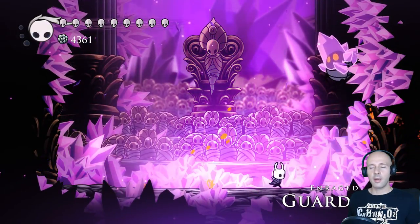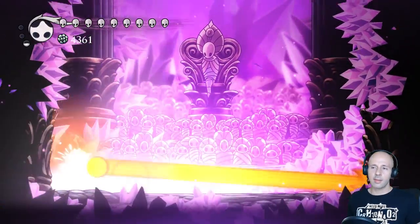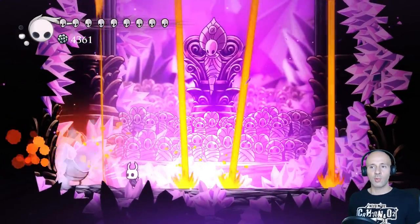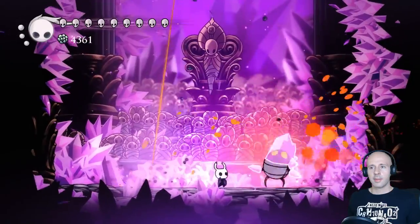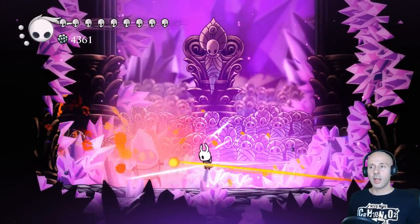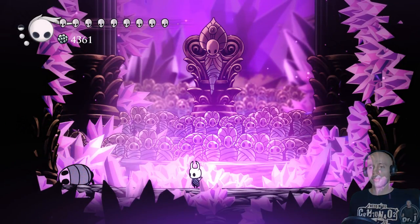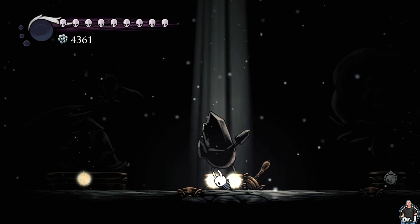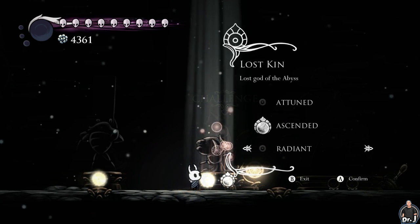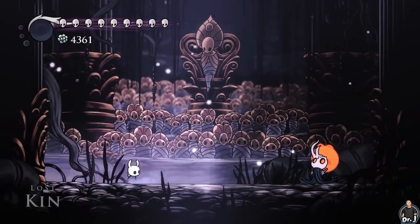The Enraged Guardian is literally the same fight as the Crystal Guardian. It's still a free win and again the only thing you need to do is slash him to death and use a Descending Dark spell when he's firing his beam laser. He's quite a bit tankier so it will take slightly longer, but it's still a very short fight.